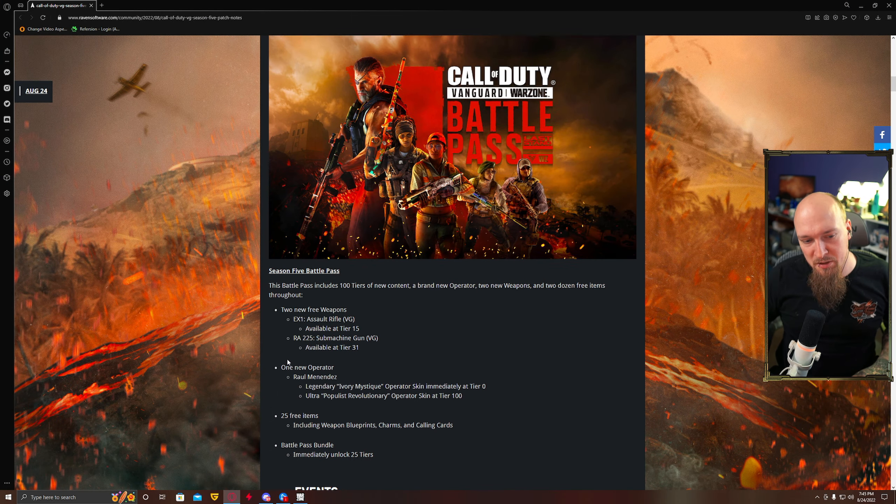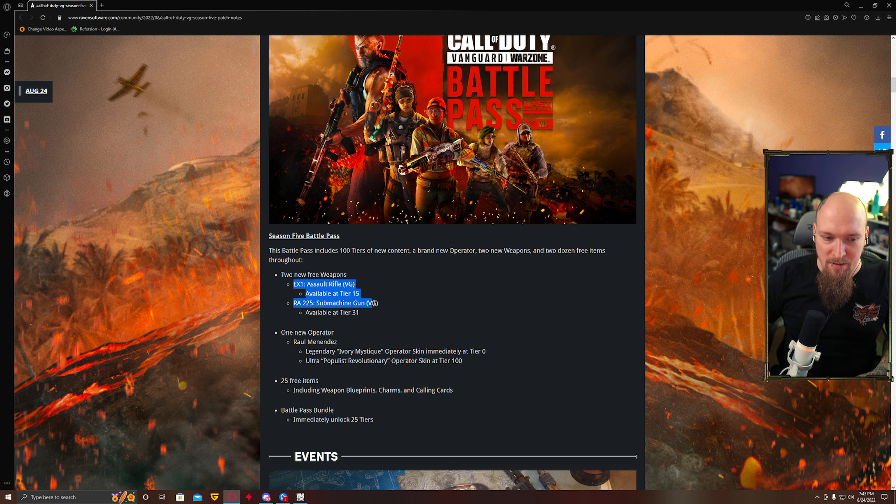The first thing you need to know is two new free weapons: the EX-1 and the RA-225. The EX-1 is a laser beam assault rifle — I'm using the term assault rifle loosely — because it actually has three different modes: one is full-auto, one is DMR, and one is a charge-up sniper rifle. I leveled it up to about 50 today, and it's pretty much garbage on all of them.